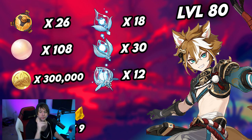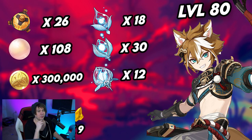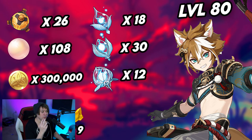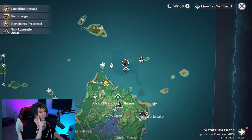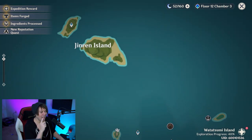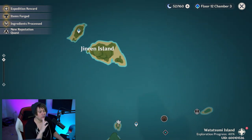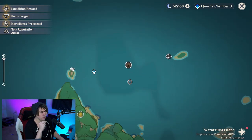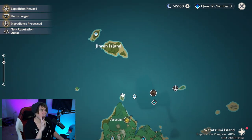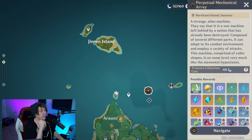You'll also need Perpetual Mechanical Array drops — 26 of them to take your character to level 80. If you don't have access to this area, perhaps you're new to Inazuma, it's part of an underground area unlocked through a quest chain. However, if you want to spend resin on these boss drops right away, there is a dark glowing portal on Tsurumi Island. Go in there and it will teleport you underground. Your only way out is to teleport afterwards, so look for that glowing purple portal in the sky.